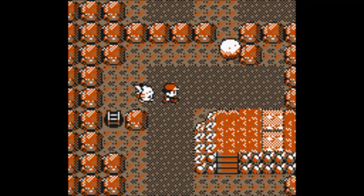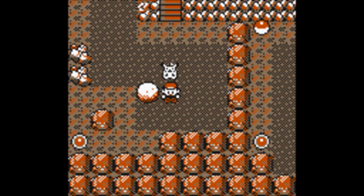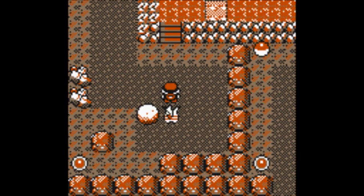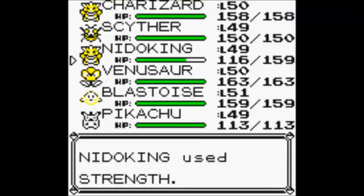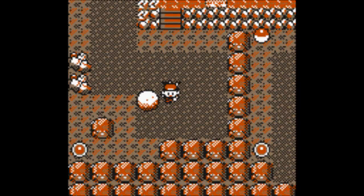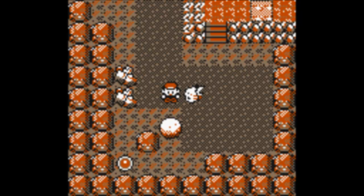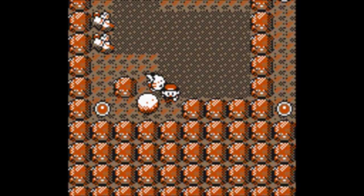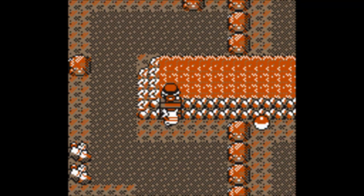Okay. Yeah, this is the boulder. I'm gonna need to use Strength with Nidoking. Let's push it this way, cause I don't want it to get stuck. There we go, I'm just gonna do that. And now this path opens.